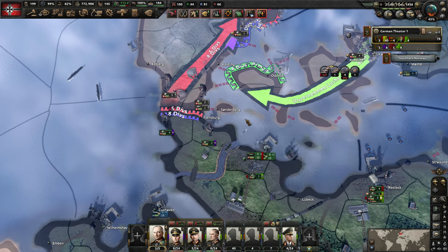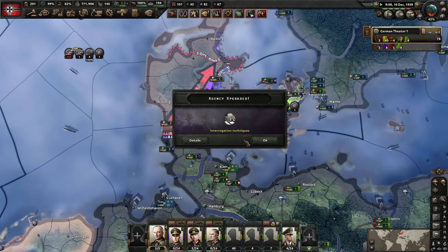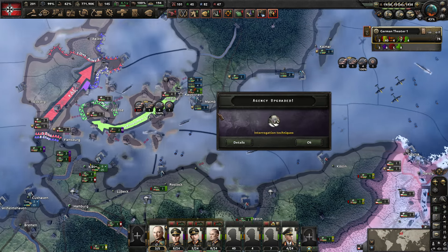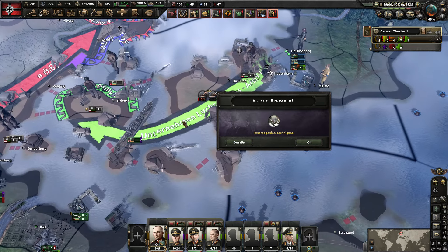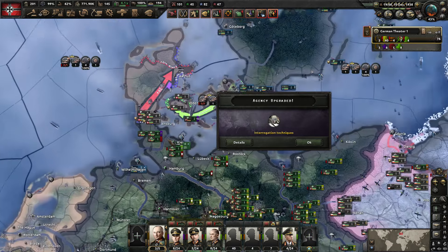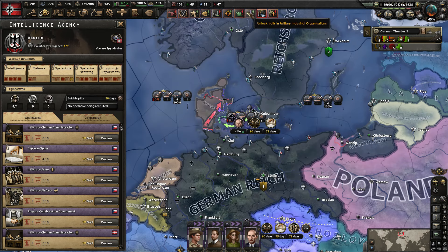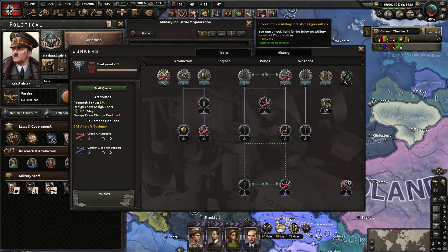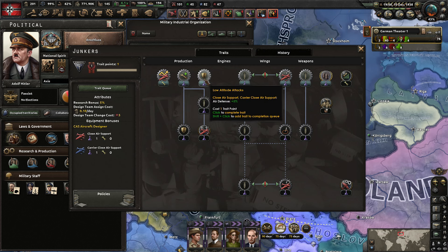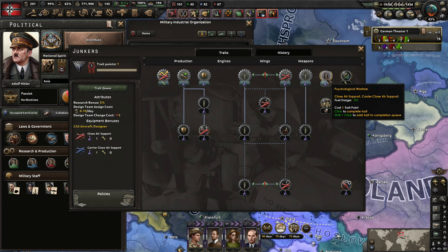I've already got our troops moving into position. South Africa just declared their independence. We're waiting for the troops, planes, and tanks to get here and get some planning bonus as well. We got the interrogation techniques - let's get the suicide pills next. We also got a trait for the close air support designer - this is the first one for this particular MIO. We could get the reduction bonus or reduce the fuel they're using. Actually, let's get the ground attack - this is 10% and it's a mutually exclusive decision. I'd rather have the ground attack rather than the increased air attack and defense.